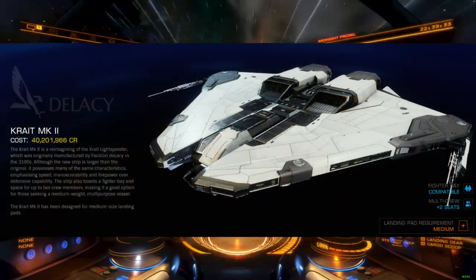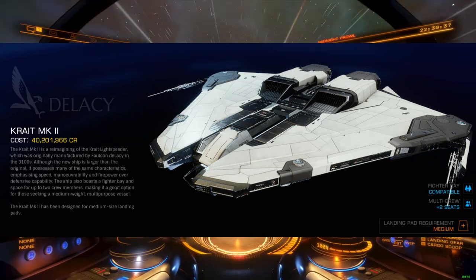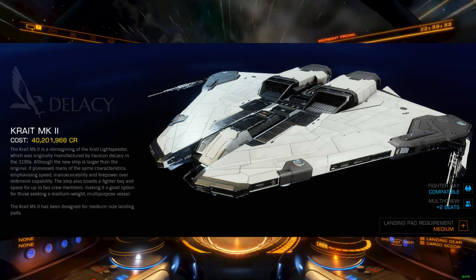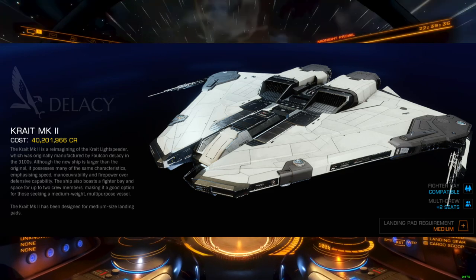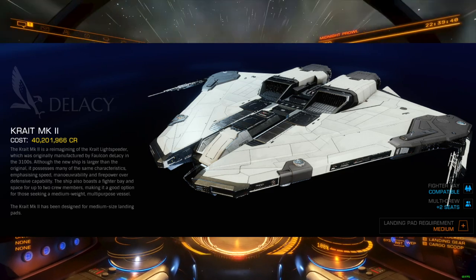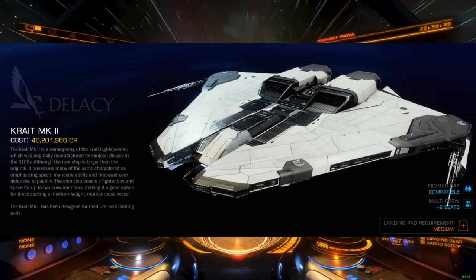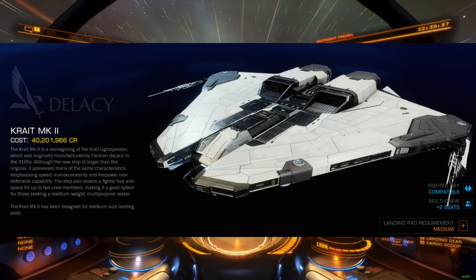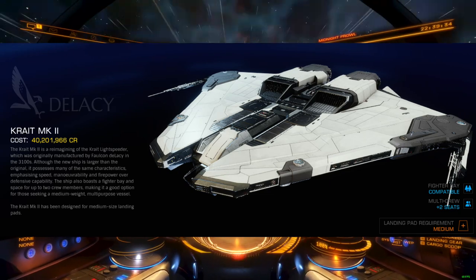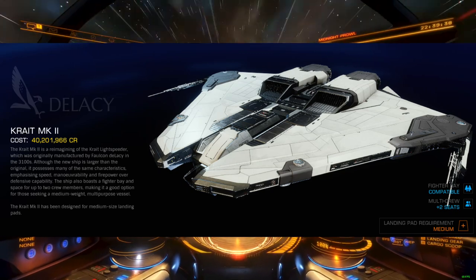The Krait Mark II is already one of the most popular AX ships in the game. With five total hardpoints, the Krait has always been just one weapon away from a full AX interceptor loadout. The Krait would only need the medium stabilizer to fit an all-guardian loadout. While most pilots throw a flak launcher in the spare hardpoint slot, or double up on flak and run three AX weapons in the large hardpoints, it's been a dream of some AX commanders to load up on Guardian Gauss and have a good old-fashioned barbecue.